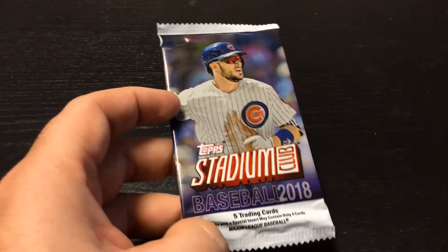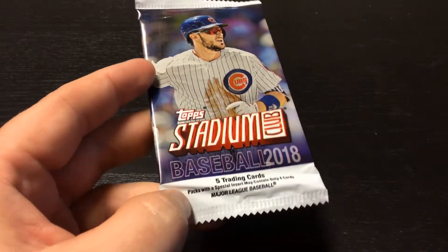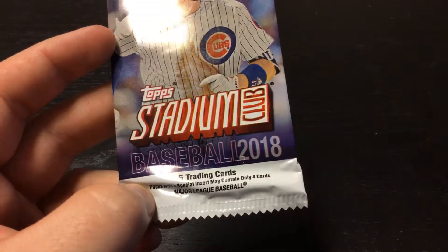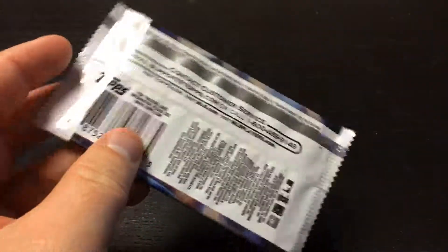Good morning everybody. Today we are opening 2018 Topps Stadium Club. Five cards in this pack — packs with a special insert may contain only four cards. We have Kris Bryant on the front. Let's see who our cards are.